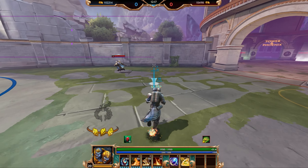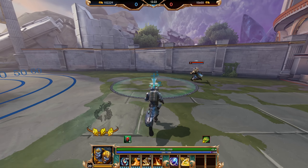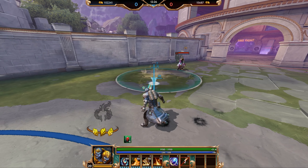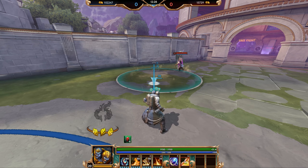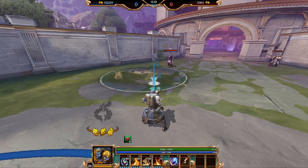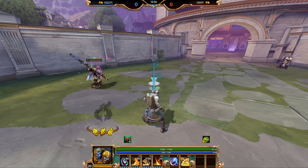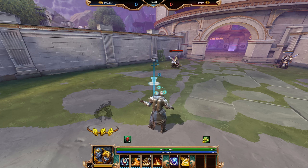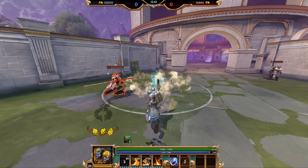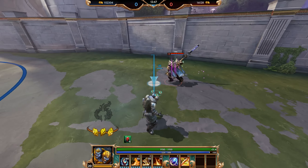Agni's first ability is Noxious Fumes. Agni generates an area effect at his target location that does tick damage when enemy gods come into contact with the radius. Additionally, if you use your second, third, or fourth ability, it will ignite this area effect causing it to explode, stunning any enemy god or minion in the circle for one second and doing additional damage. Here's what it looks like — I stunned him and he took some damage.